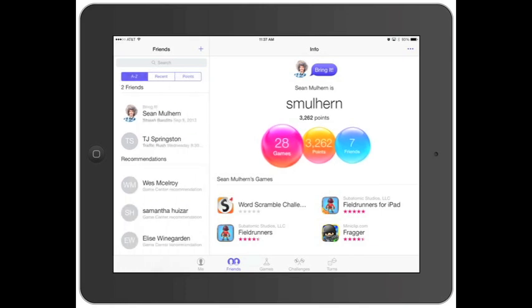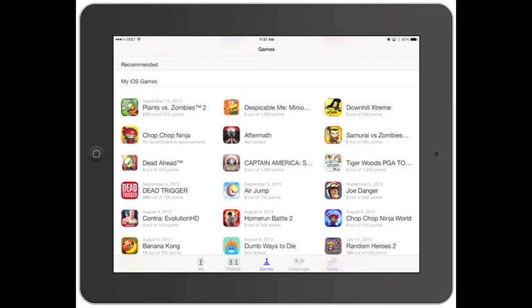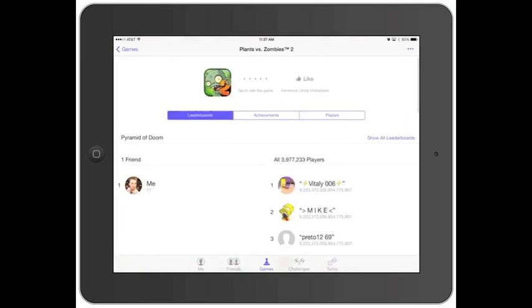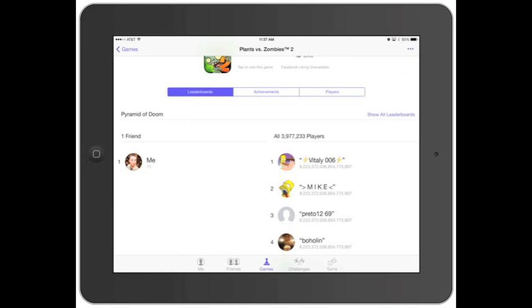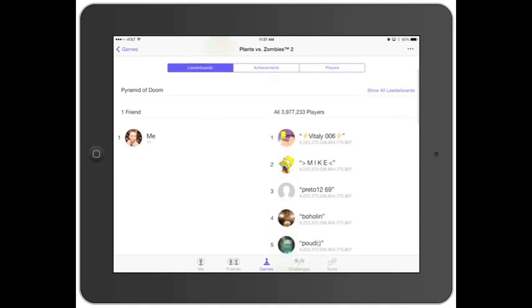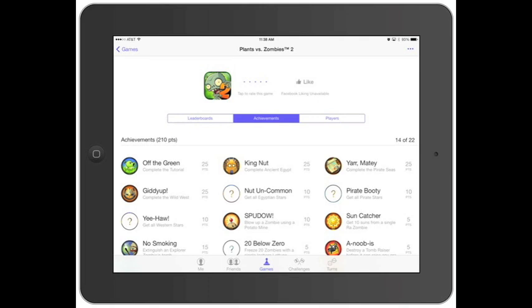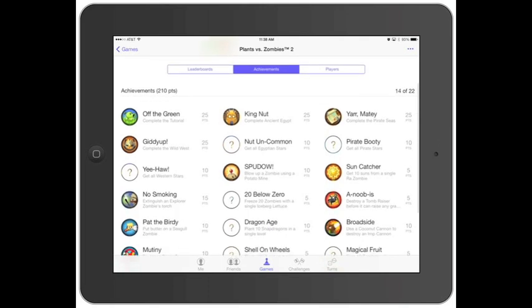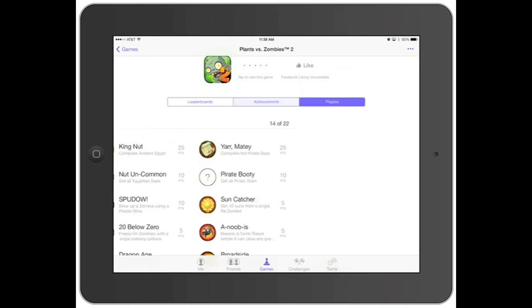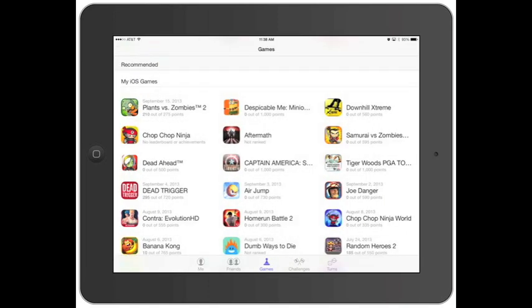If you click on Games in the middle, it shows recommended games that are Game Center friendly, and also your own games. If I click on Plants vs Zombies 2 - that game's a lot of fun - I've got about 11 points and the top player has a ridiculous amount of points. Then you click on Achievements and it shows achievements per game that you earn just by playing more.